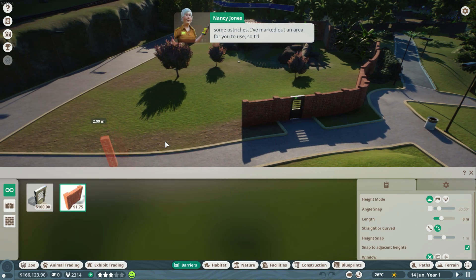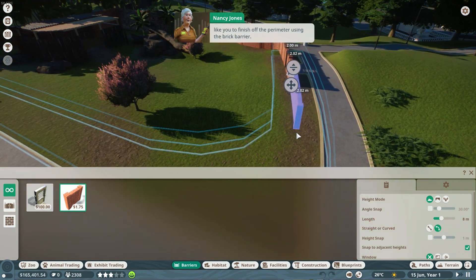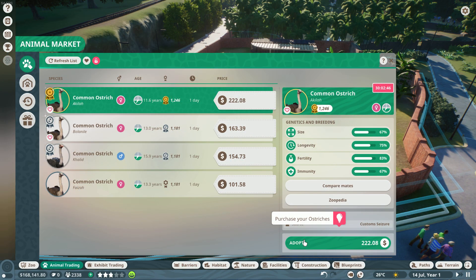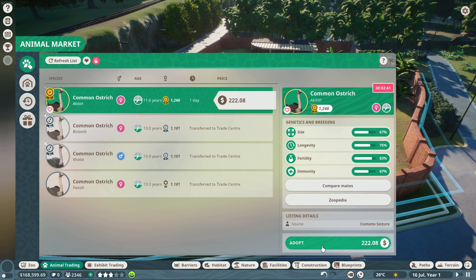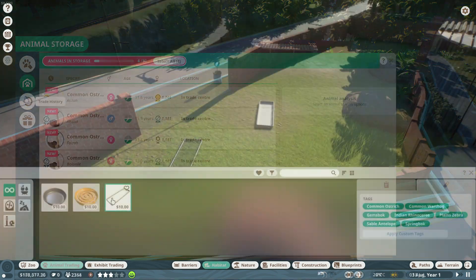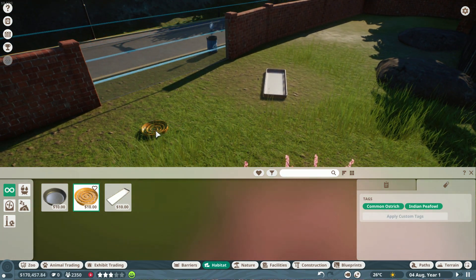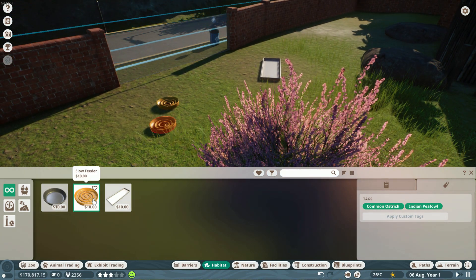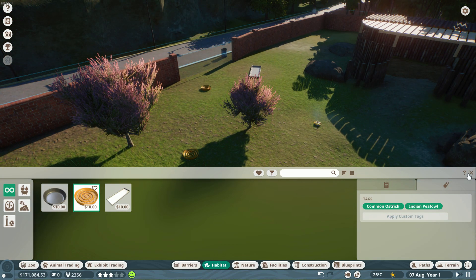Zoo guests and animals do interact with each other. Guests stop to view the animals and potentially take photos of them. Placing your feeders where animals feed near your guest viewing ports will help them get a really good view, but will also increase stress on the animals while increasing the happiness of your guests. Badly behaved guests can throw leftover food into the habitats, which animals will eat and can potentially get very sick from, so you have to make sure to have plenty of bins for trash and a well-trained security guard on standby.